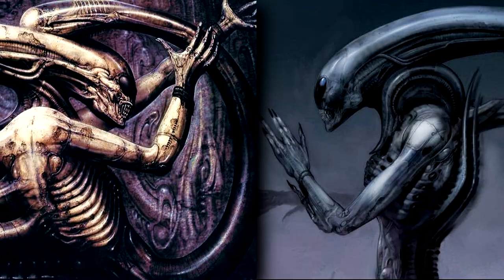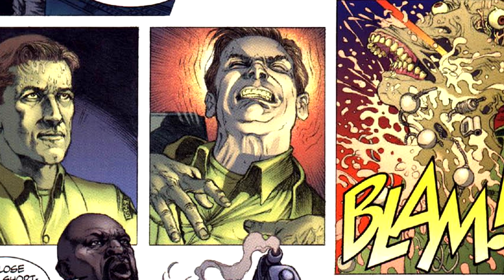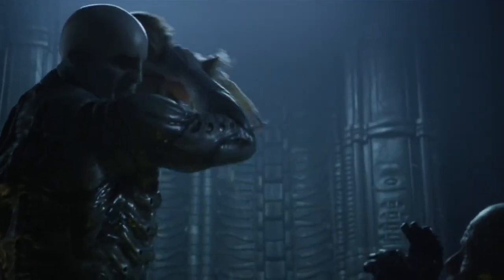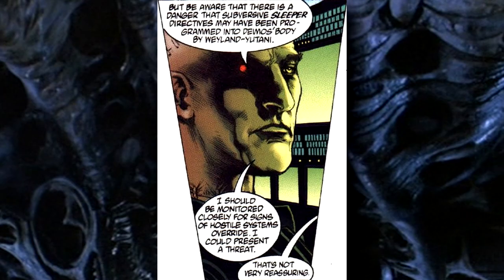The android in Aliens Apocalypse is named Val. Its head is torn off by an alien and reattached onto Deimos, the body of a Weyland-Yutani planet android. In comparison, David, a Weyland Corporation android, has his head torn from his body by the last Engineer, and it's put back on by Elizabeth in the Alien Covenant extra, The Crossing. Val warns the crew in Apocalypse that the body of Deimos might have hidden software that can take over his programming — which does end up happening.